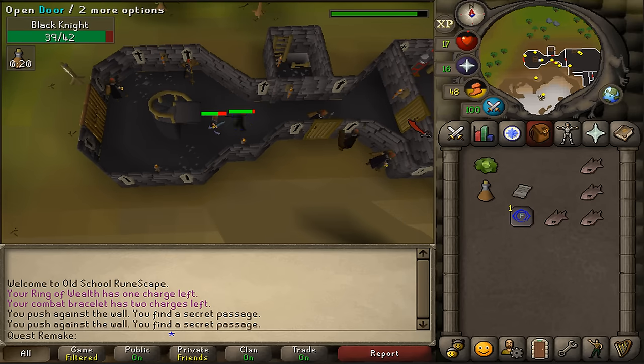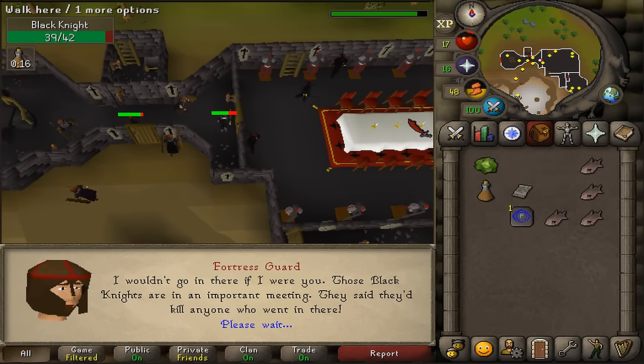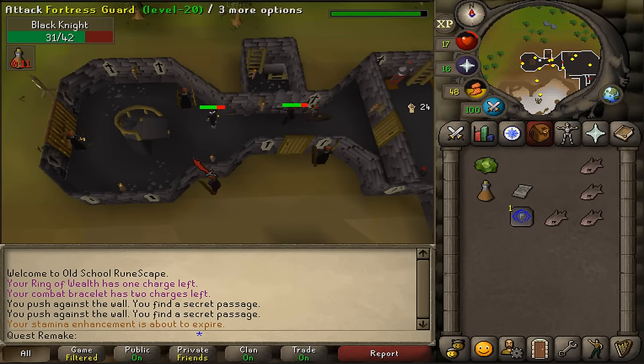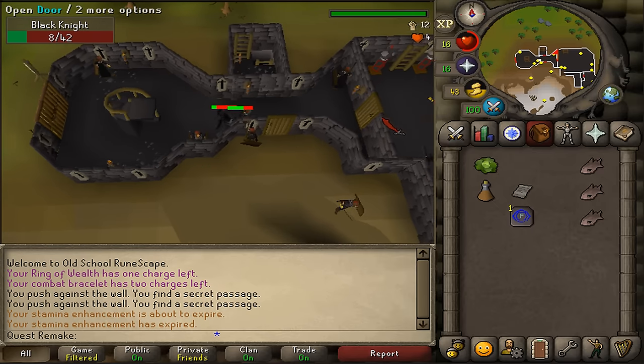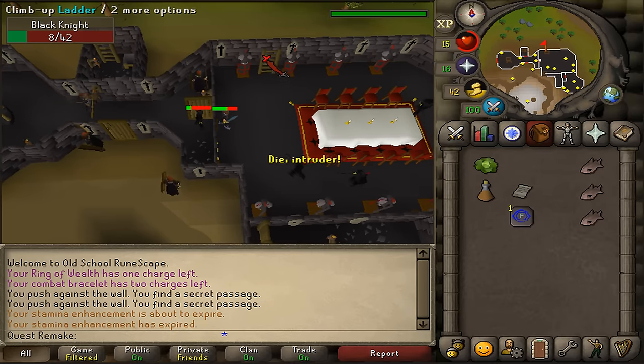I'm going to try again — he's going to attack me now. Spam click option 2 and go. It doesn't work at first, but now it works.